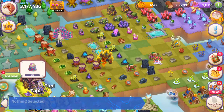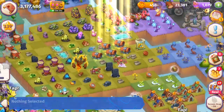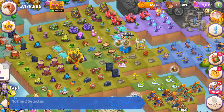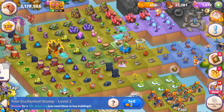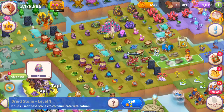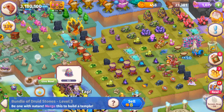Now at this point I want to start getting more queen chests — I'm going to get five of these. I'll only get five now because I'm a little low on space. Opening these up, keeping up these merges. Not enough space — here we've got five druid stones, let's merge those together.